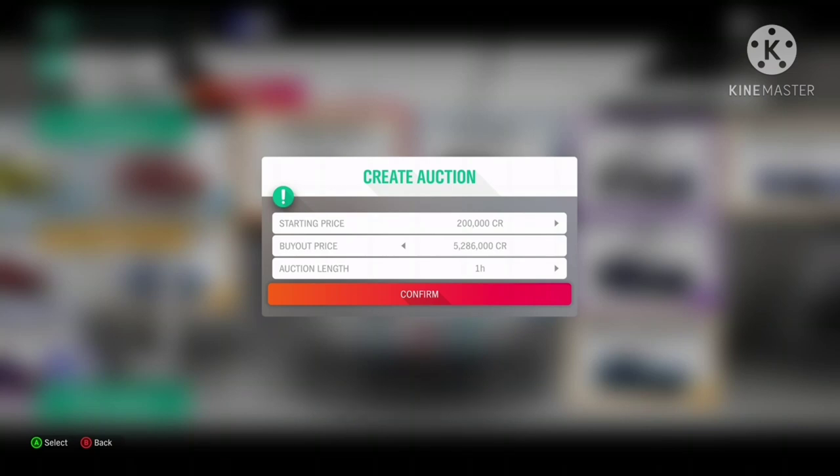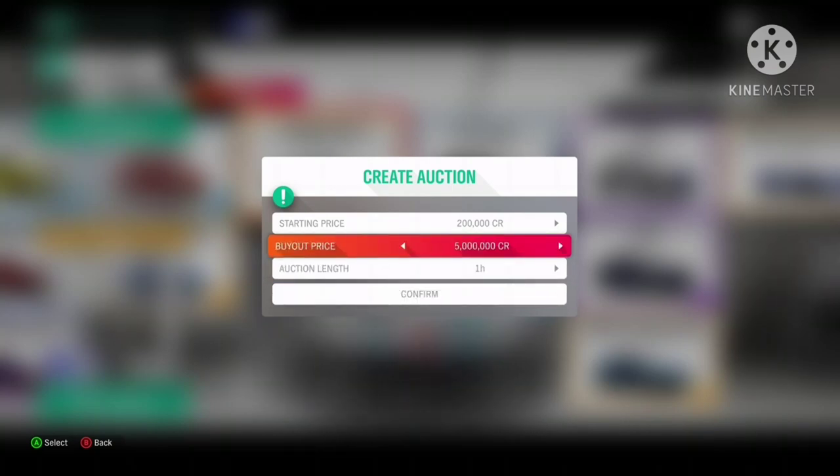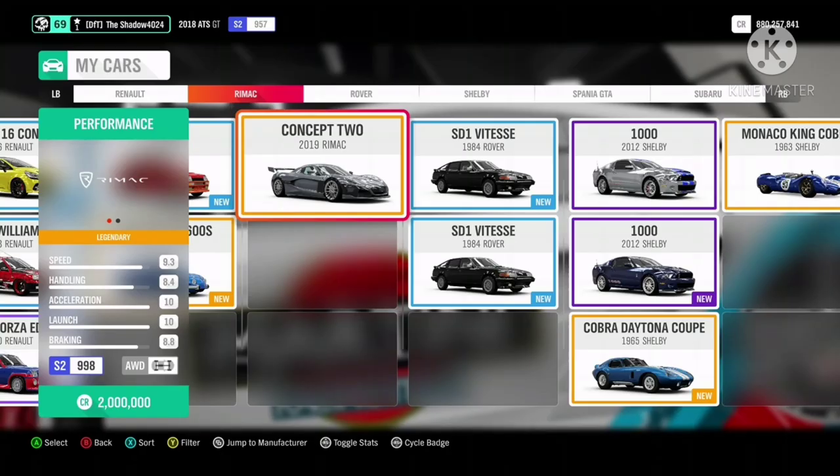The Remark Concept 2 is now available in the Forza shop, so if you are looking to get one, wait until the price depreciates or you can use 600 Forza points.